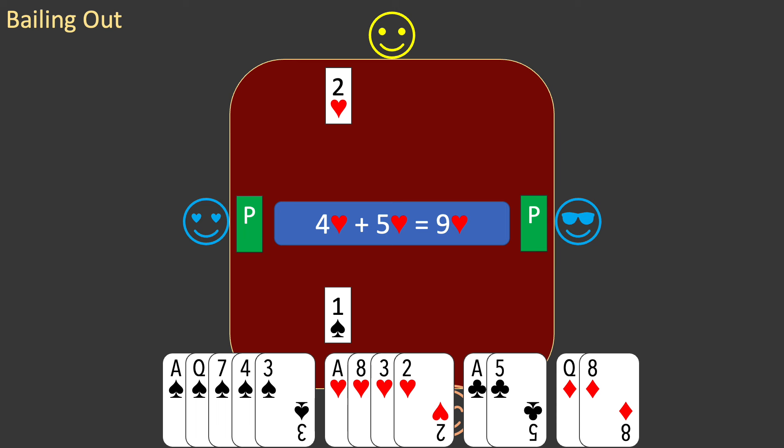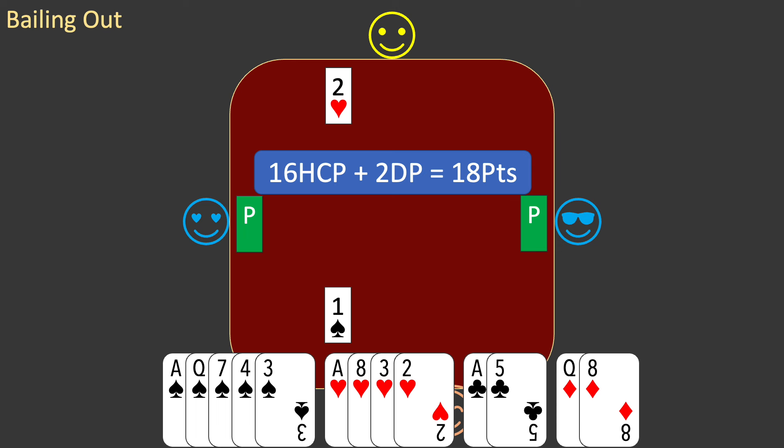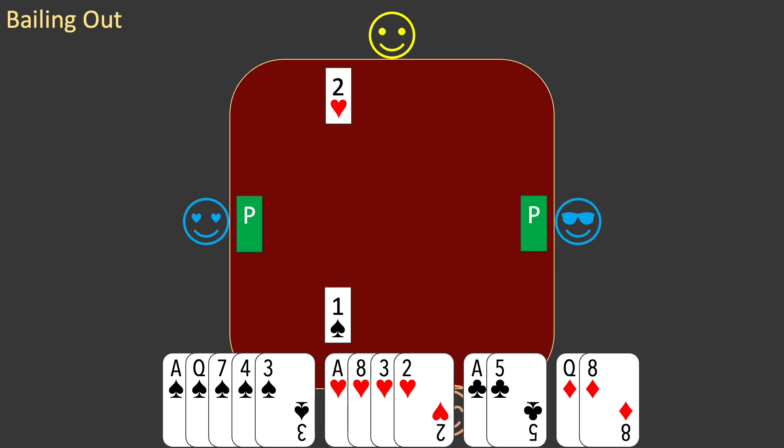You have an excellent fit with partner's suit and must revalue your hand. You replace your 1 long point with 2 dummy points for a total of 18 points. You now need to tell partner that you have a fit with their hearts. You do so by bidding hearts at the lowest possible level. You bid 3 hearts.